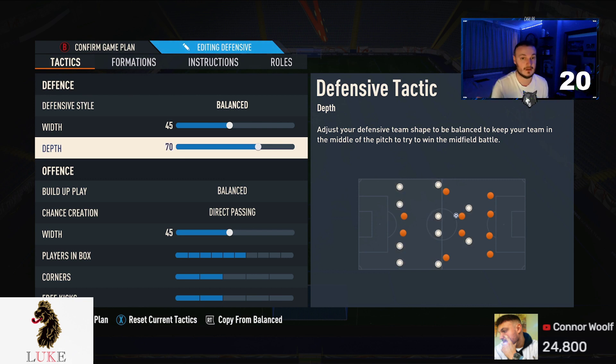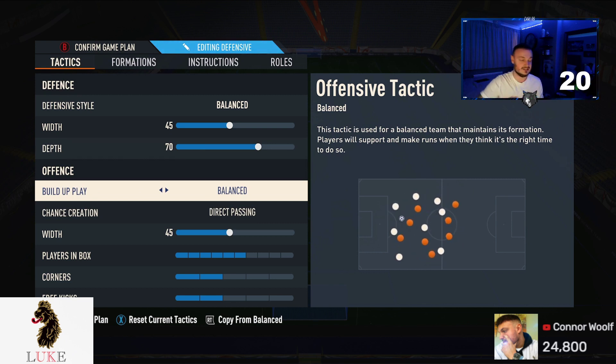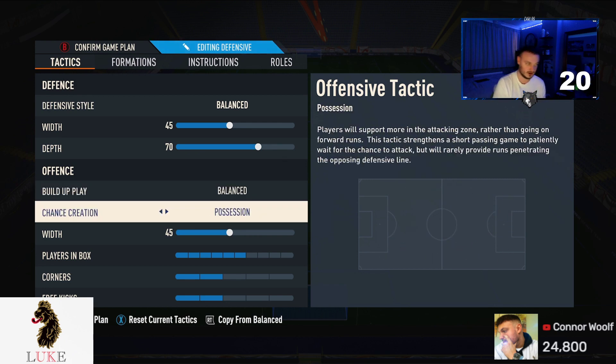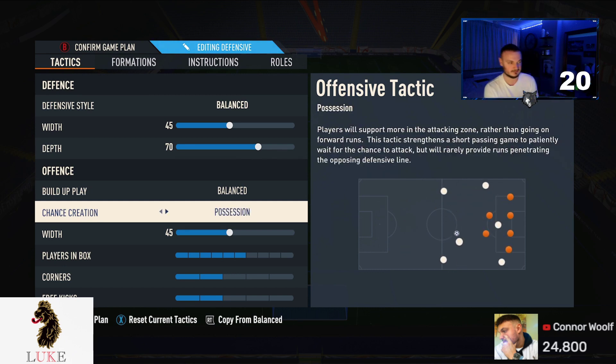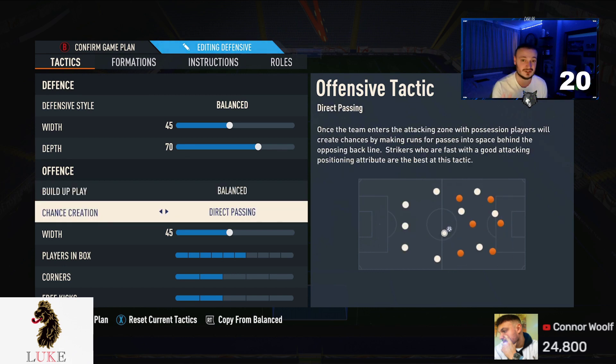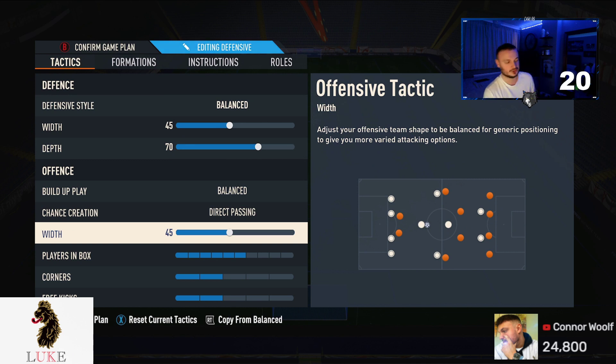If you want to play aggressive like me, use 70 — but be honest with yourself. Think: can I defend? If you struggle defensively, 55 is the way to go. Balanced and direct passing — that is never going to change. It's so good. Use direct passing; forward runs and possession just don't work. Balanced and direct passing is what works, so that's what I use.